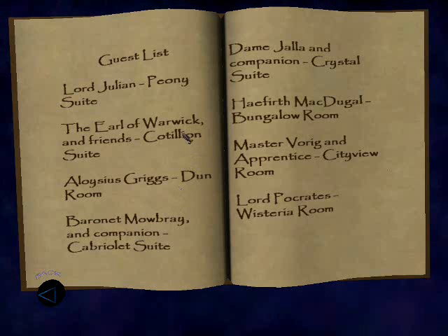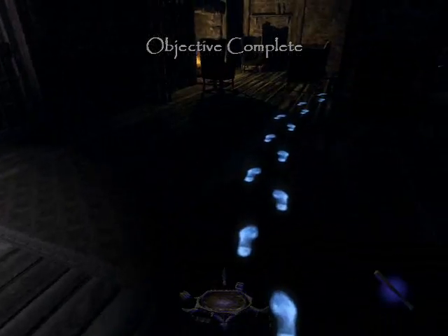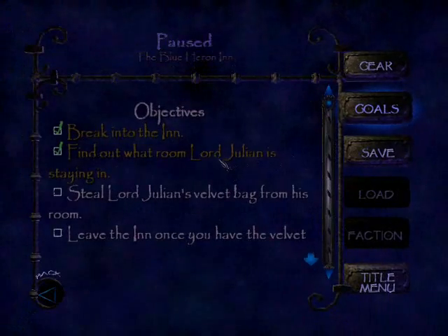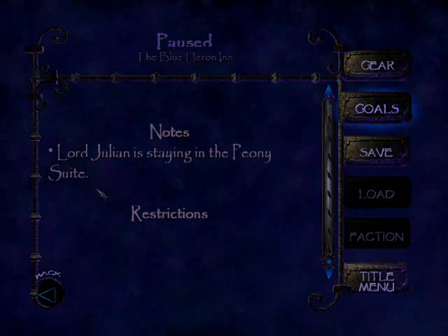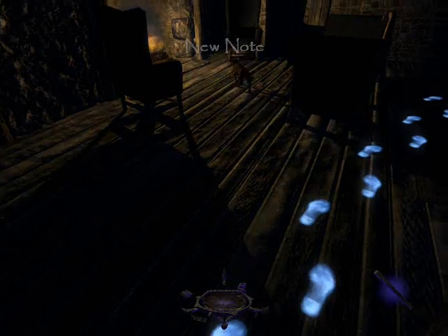Baronet Mowbray — these are all places in England: Mowbray and Warwick. Not very original, Julian — wouldn't do to have anyone think he was just Julian. Okay, I'll check my notes. Lord Julian is staying in the Peony Suite. I haven't stolen his Mowbray bag and I haven't left the inn yet — clearly I really should.